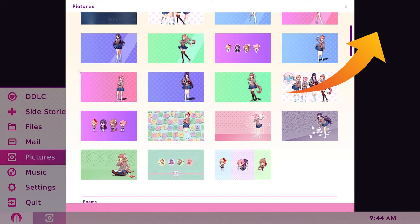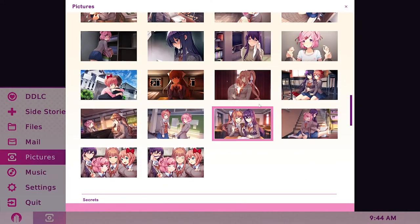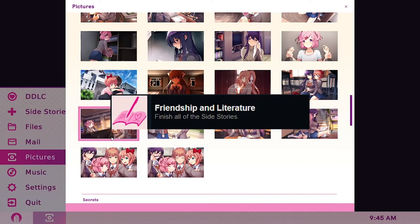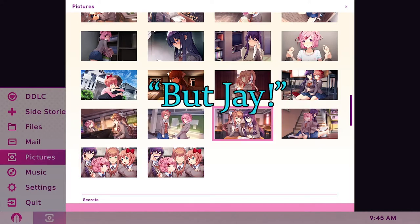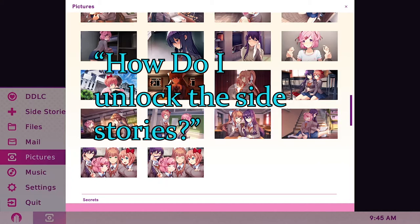Upon completing the Equals side story, you will receive all the VGs, all the backgrounds, and CGs related to the side stories, and earn the Friendship and Literature achievement. But how do you unlock the side stories?